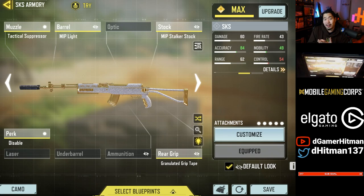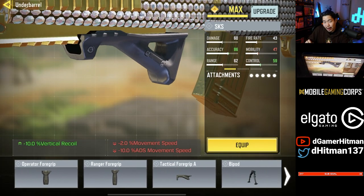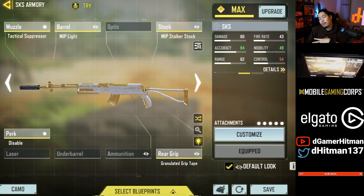Before the number one gun, here are a few honorable mentions. Typically I don't put specialized weapons like snipers, shotguns, or Marksman rifles on the list, but as a free-to-play player you gotta take every advantage. The SKS is one such honorable mention — the iron sights are still very good on the base SKS, and Battle Pass skins make it even better. The build uses the Sable, Tactical Suppressor, MIP Light, Stalker Stock, and Granulate. You can switch the MIP Light to the Tactical Foregrip for more flinch resistance, but this build gives you good ADS speed.